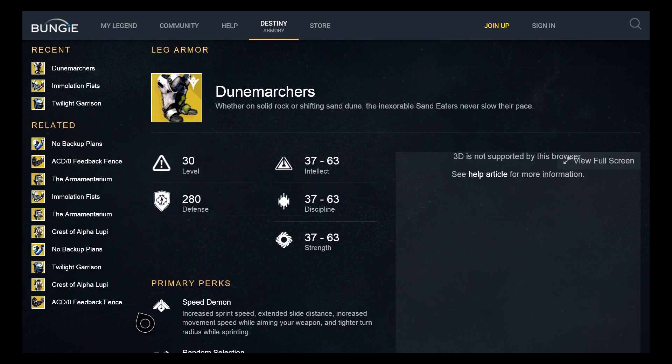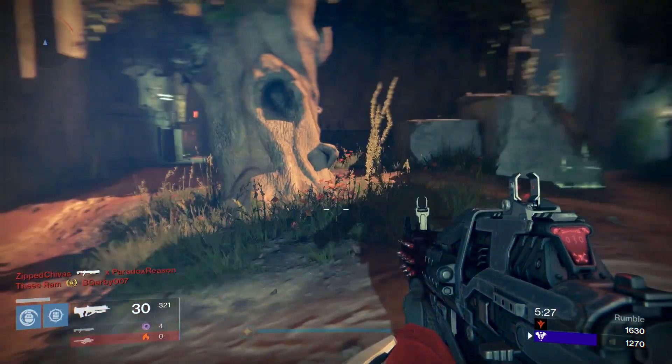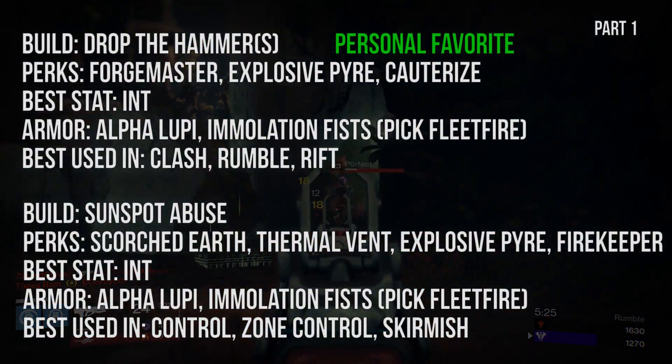Finally, we have the Dune Marchers and their perk Speed Demon — increased sprint speed, extended slide distance, increased movement while aiming your weapon, and a tighter turn radius while sprinting. That's a lot of stuff, and to me that sounds like a great boost to the Sunbreaker neutral game. This is a piece of armor you should definitely try using.